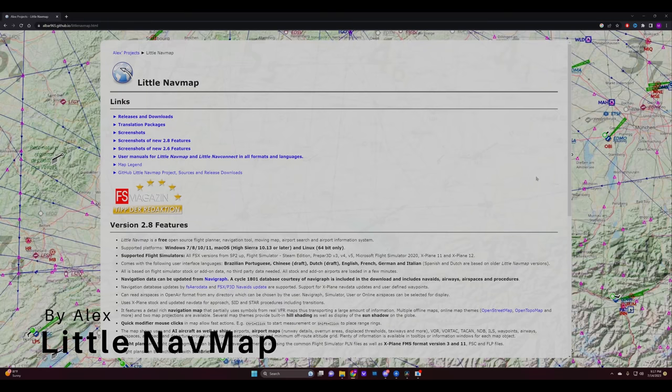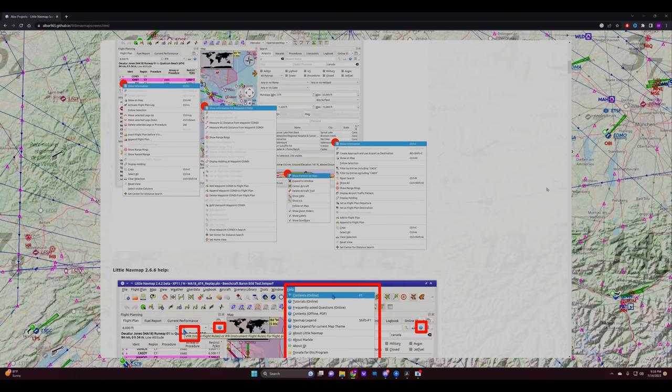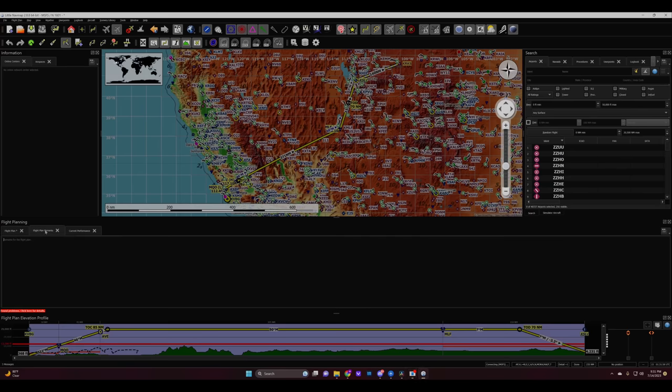First up we have Little Nav Map by Alex. Tired of getting lost in the clouds? Feel like you need a GPS just to find your GPS? Say hello to Little Nav Map, the ultimate sky-high Sherpa for Microsoft Flight Simulator users. It's so packed with features you might mistake it for Santa's sack. And just like Santa, it's absolutely free.